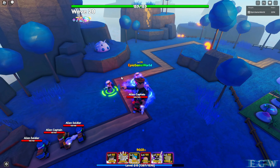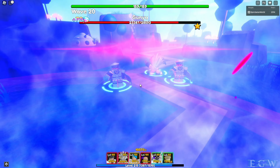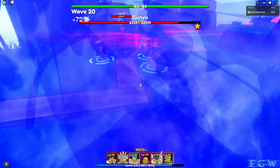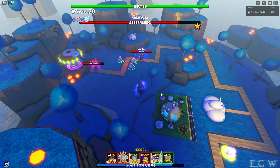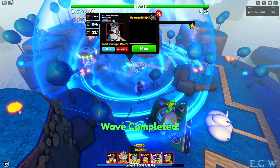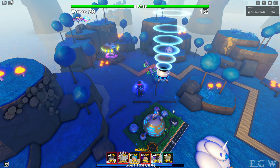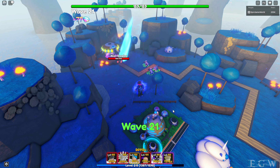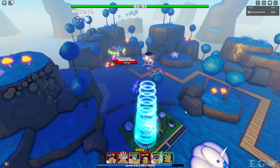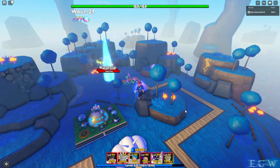So this is the Ice Queen, guys — the Ice Queen you get from the Christmas 2022 event from the secret portal. Ice Queen: Empire's Strongest. She's definitely a tough-as-nails unit, just a little bit slow. Anyway guys, thank you for watching — hope you enjoyed this video. Please be sure to like and subscribe and don't forget to hit that bell button so you never miss out on another video on Epic Game World. See you guys next time!